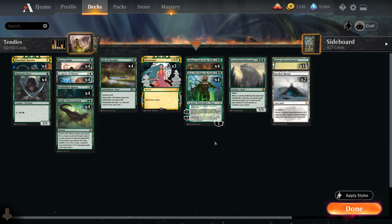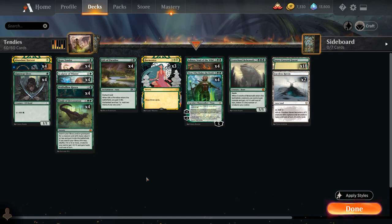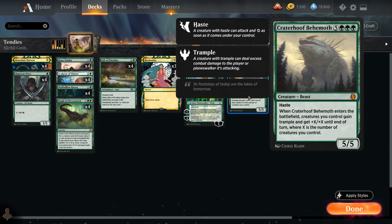The same can also work if we have a Nissa Who Shakes the World in play and we untap a forest with our Hope Tender. So all those ways can generate infinite mana. And then what are we planning to do with infinite mana? Cast a big Finale of Devastation, grabbing a Craterhoof Behemoth, and that will usually win the game.